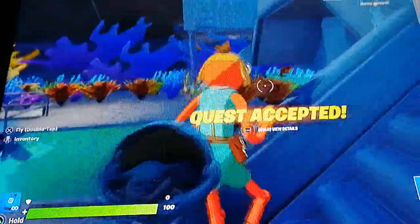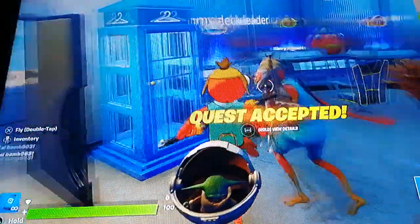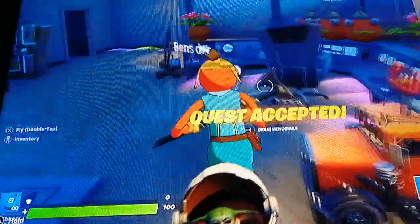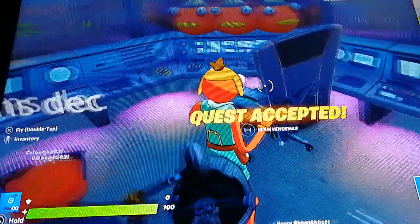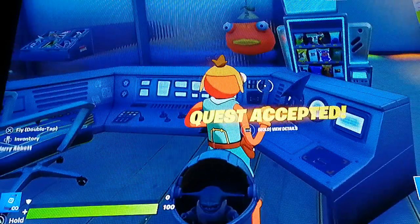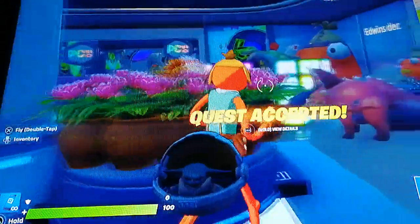Next we've got the main floor, which is where we made our offices and all this. Here's Jimmy, the deck leader of the decks. Then here we've got Ben. This next person is also very secretive so we cannot say his name.